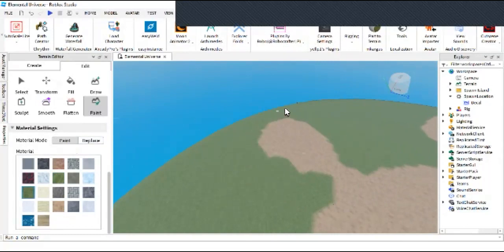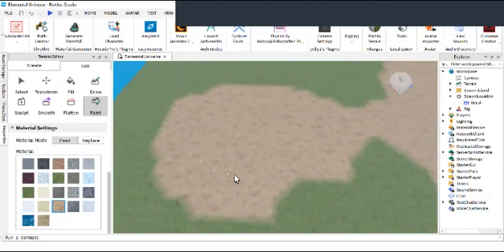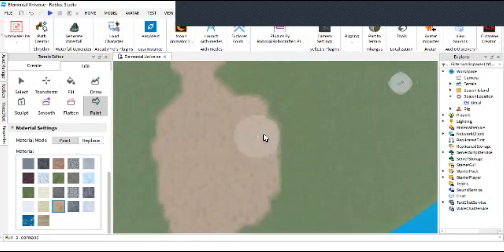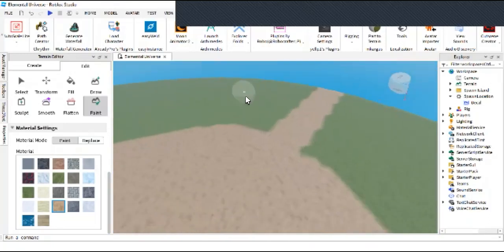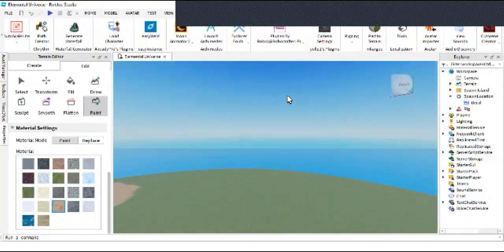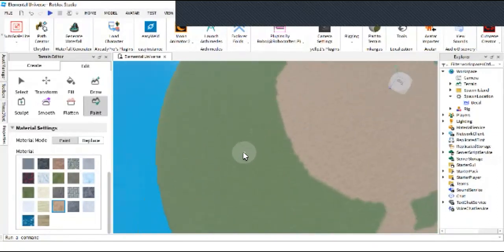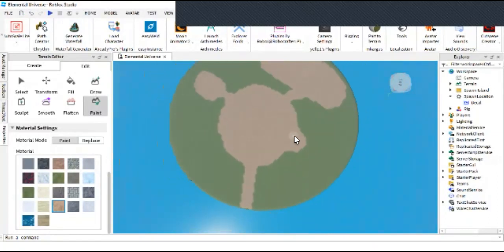I don't know guys, I might hire a terrain artist to do this, but just maybe. We will also have a place for quests, so we will probably put quests near the spawn — like out here. I think we are kind of done with the map.